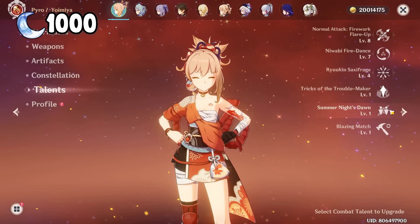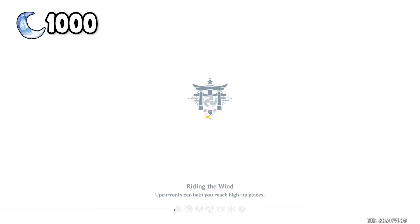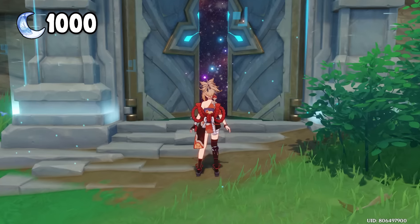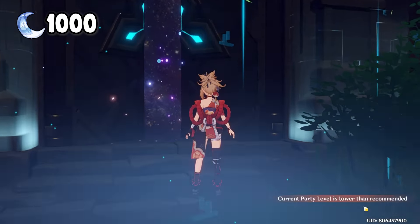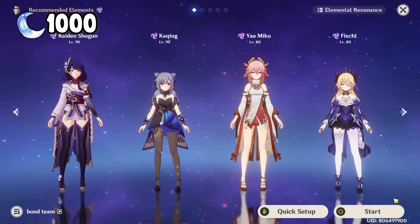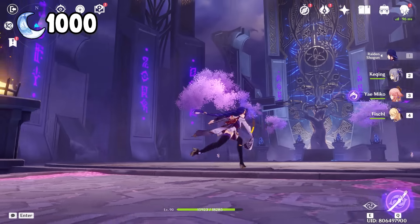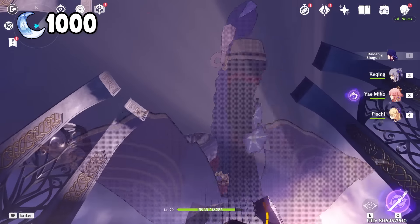So, since my Yoimiya is already level 90, let's start by maximizing her talents. Lucky for us, there's the Overflowing Mastery event, which means we got twice as many books than usual. For the team, let's follow the recommended element, Electro — Mono Electro team with Yae and Raiden. The first wave of enemies are just a bunch of samurais, which my C3 R1 Raiden quickly beat.